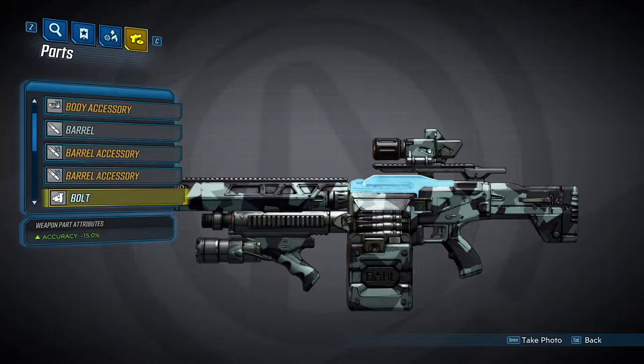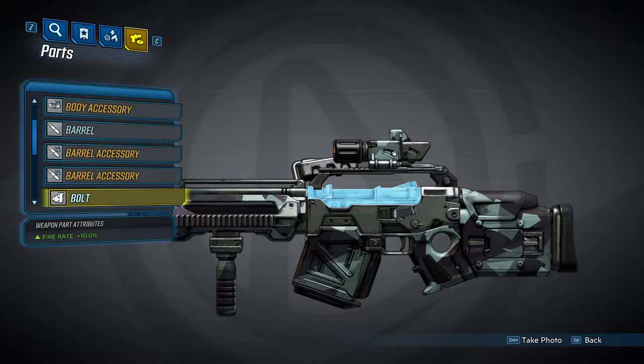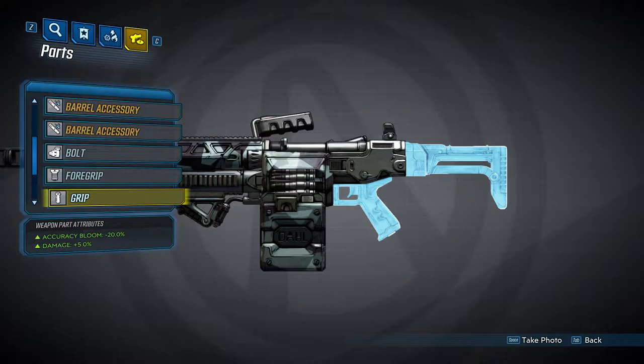Now we're going to take a look at the two bolts that you can get. You'll either get one that gives you a 15% accuracy bonus, or one that increases your fire rate by 10%. And that's it for the bolts — pretty simple.